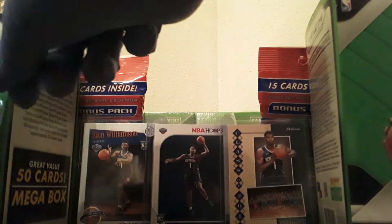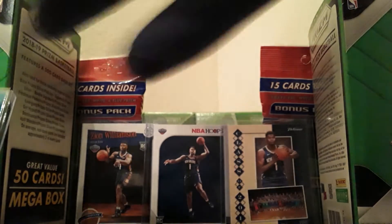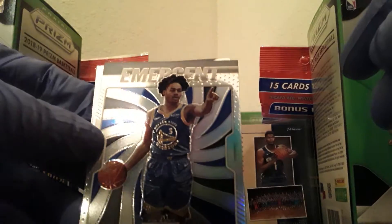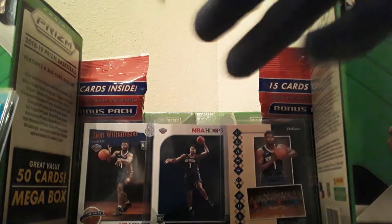Pack number two — seems like I may have skipped a pack somewhere, unless it's only two packs plus the silvers. We have Will Barton, Jonathan Isaac, Witherspoon rookie card, De'Andre Jordan. We have Emergent — Jordan Poole. It seems like I'm missing a pack; I would hope Prism isn't that small this year.